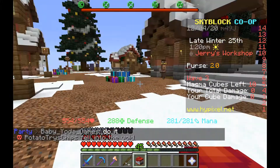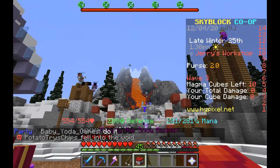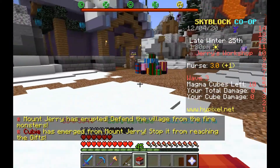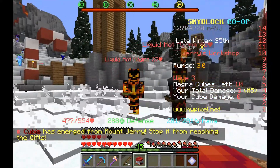Let's get right into it. Basically, see these presents — you have to guard them. Jerry freaks out and stuff, and you basically have to destroy these magma cubes and other things that spawn. Mount Jerry's erupted — defend the village from the fire. You have to shoot them with the snow, with these snowball things.